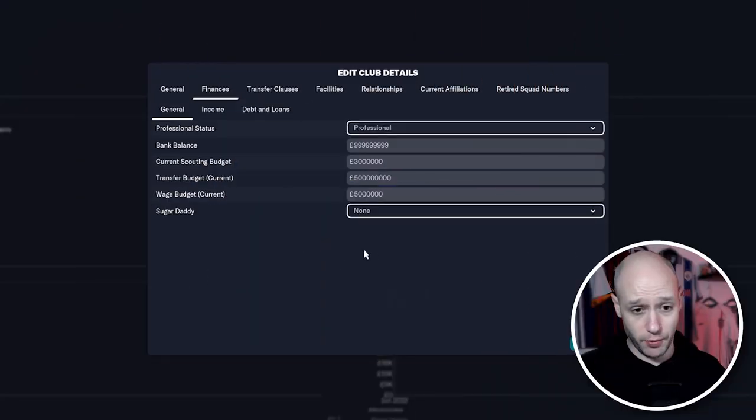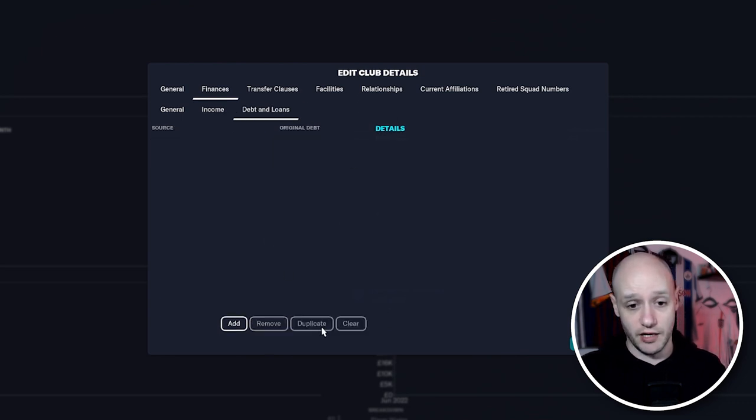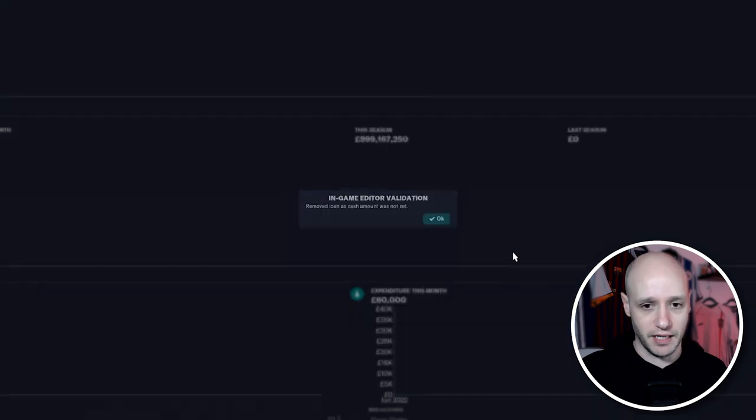Back to club details — there's a Sugar Daddy option you can put on. There's also Income now, which is a new thing — income and debt loans. So we've got a kit sponsor and you can add in as many as you want. Debts and loans — if you had debts there, clear them, get rid of them. You could go into other clubs and give Man City a billion pounds worth of debt just to make it fun. The world of in-game editor is now becoming really advanced and quite fun.